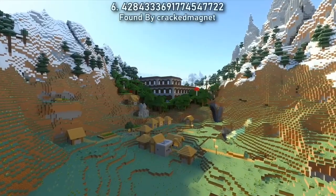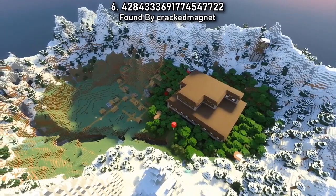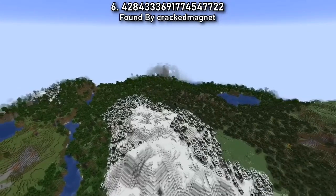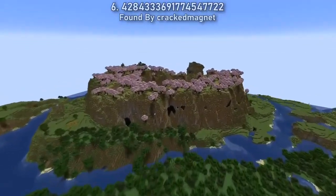Seed 6 combines a village, outpost, woodland mansion, and an ancient city right at your feet — potentially another great trim collecting spawn. Another amazing seed from last year that has been leveled up by the cherry grove you can find just beyond the mountain peaks.